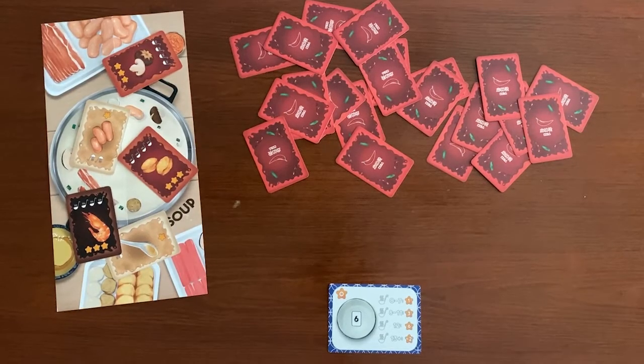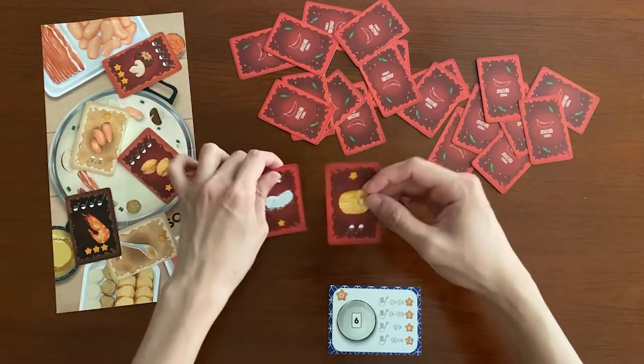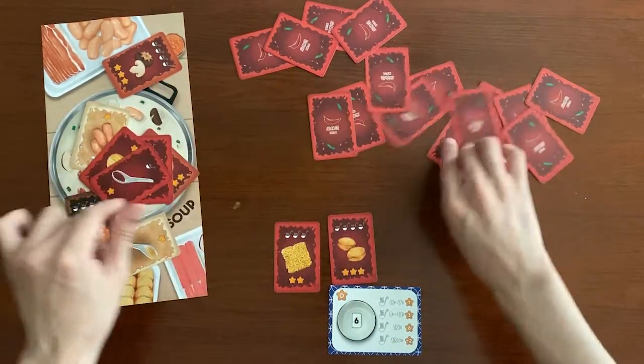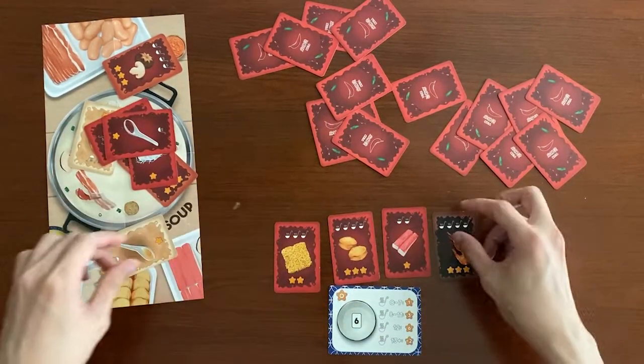Once everyone is ready, shout go! And you can start searching for your desired ingredients by flipping open your soup cards. Any soup cards you do not wish to keep must be discarded into the group pot. Meanwhile, you can grab any soup cards in the group pot that are discarded by other players.